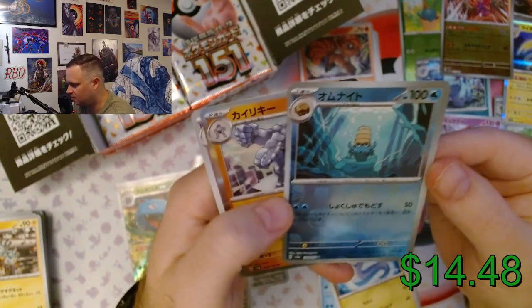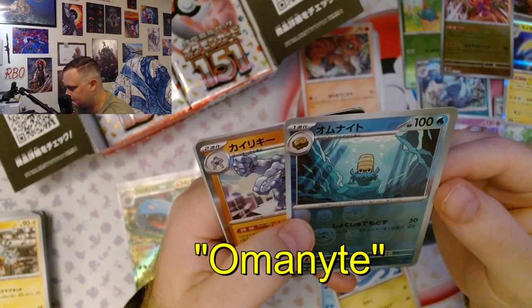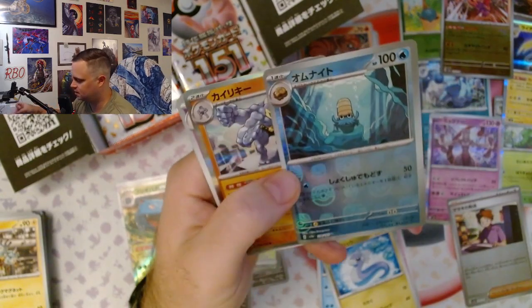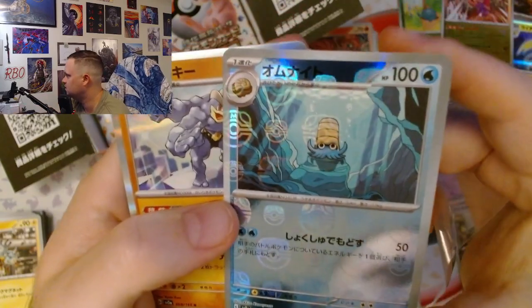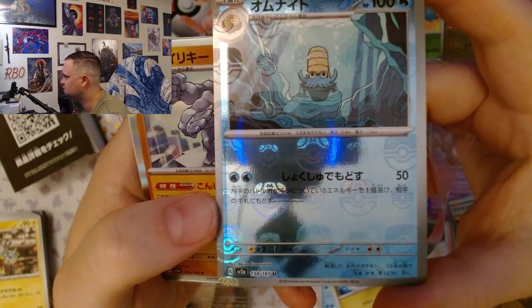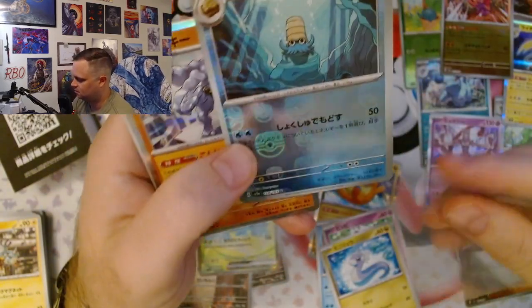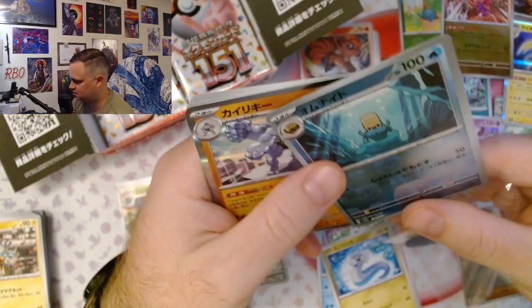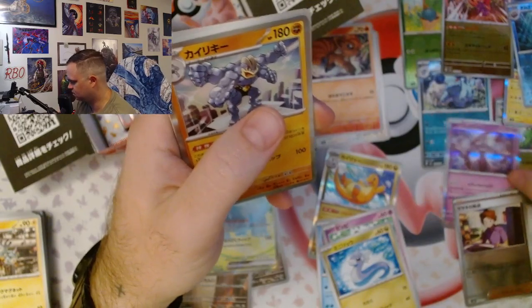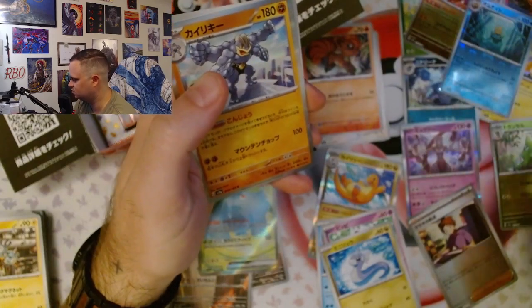Master Ball — we got a Master Ball pull! So you can see now the difference in the Master Ball. It's the one with the little dots on top. Those are the Master Ball hollows that everyone's chasing. And if you just look at the other one, you'll notice it's just a round ball — there's no M at the top, there's no two bumps.